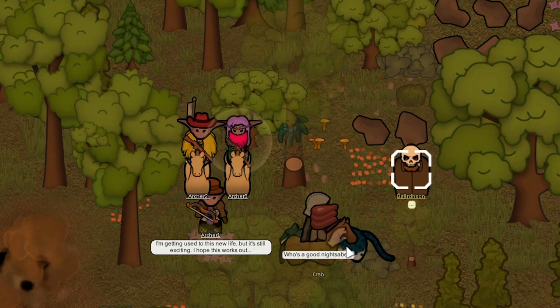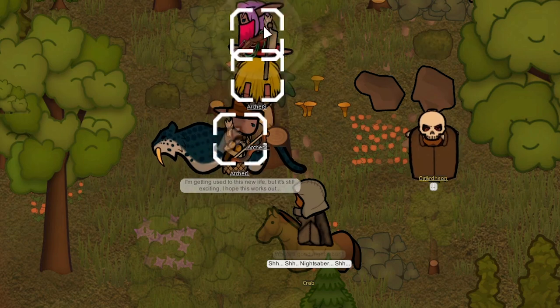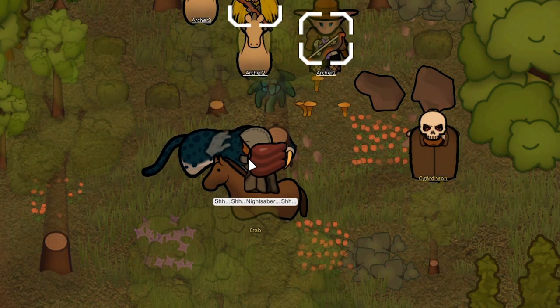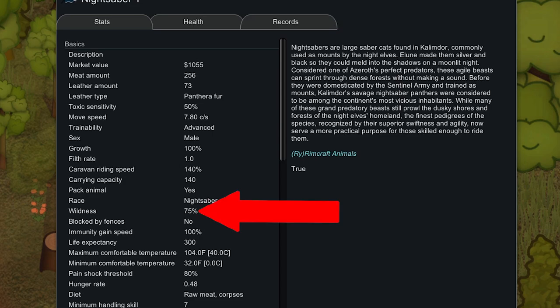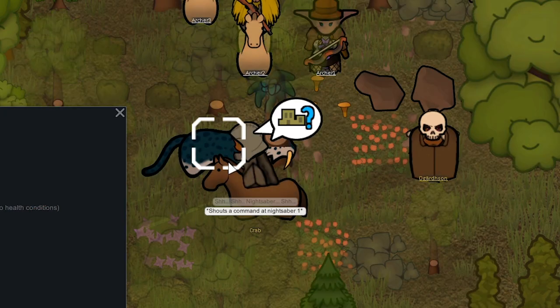We're about to try to tame the night saber. We did end up enslaving a guardson. Everyone get over here just in case this goes poorly — we might need to help Crab out. There's a chance nothing happens and it doesn't revenge. And we tamed it — very nice! It has a 75% wildness and a handling skill requirement of 7, so I feel like it must have been around a 50% chance. I have no idea how tanky this thing is, but it has a value of 1k so I'm guessing it's decent.